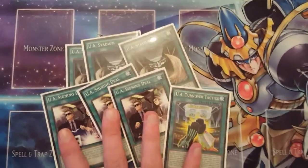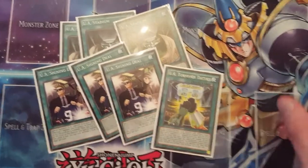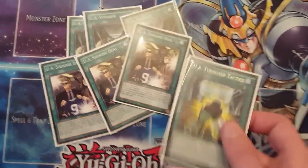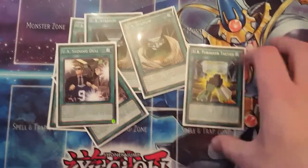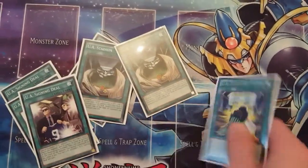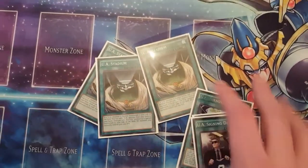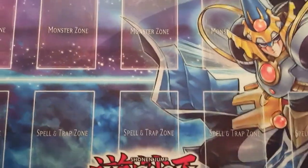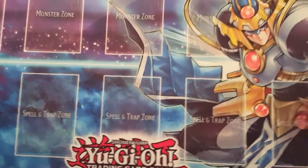For the spells, we're playing three Stadium, three Signing Deal, and one Turnover Tactics. I'm not playing the equip spell because it's a bit of a glass cannon card. Turnover Tactics is really strong — I've played two copies, one copy, and no copies, but I think one at the moment is working especially against decks that rely on the extra deck.